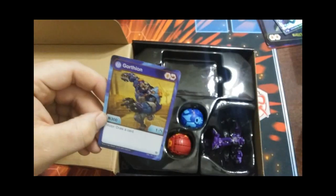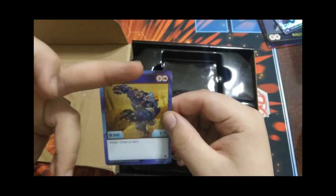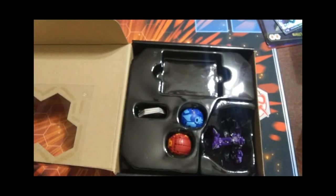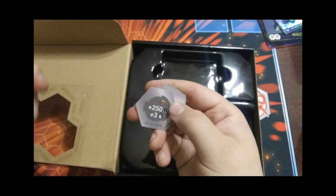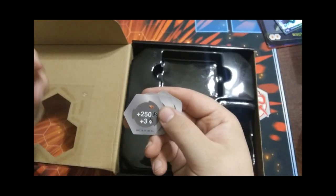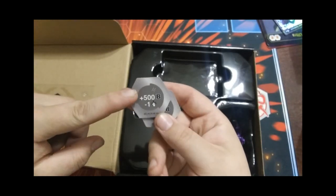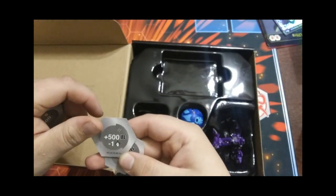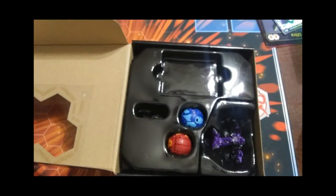Then we have Gortheon, which is a shield, red fist, 300 B power, one damage — upon victory you get to draw a card. Our cores are going to be: plus five damage, plus 250 B power, plus three damage, neg four damage, plus 300 shield, plus 500 B power, neg one damage, and then a neg 200 B power plus five damage. That's it for the cores.